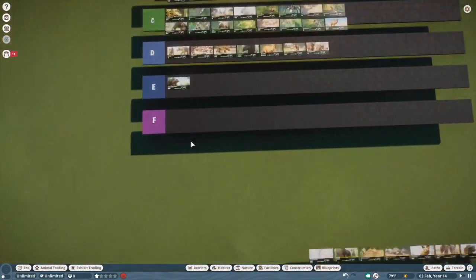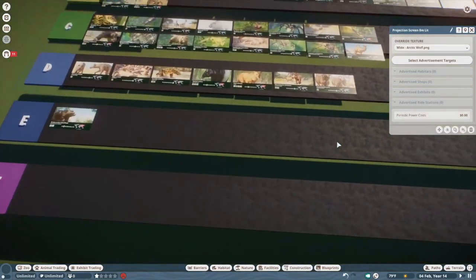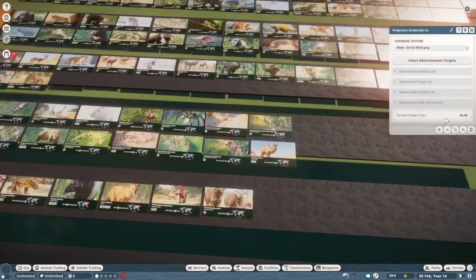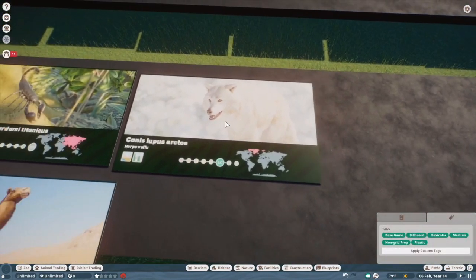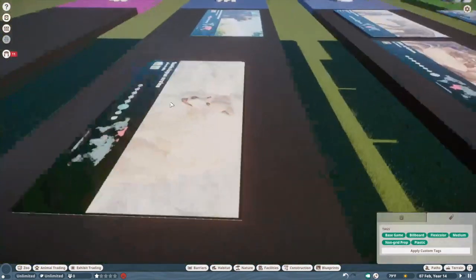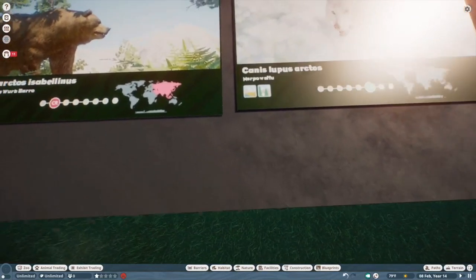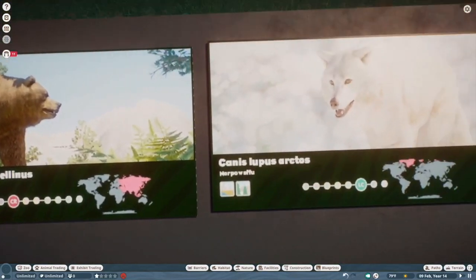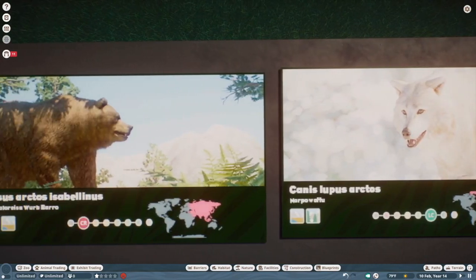Arctic wolf — it's like the gray wolf but white. Very unnecessary addition. I'm probably going to put this with the Himalayan brown bear because they have the exact same issue — it's not bad by any means, but I just have next to no use for them. If I'm using gray wolves and grizzly bears, I'm not going to put these guys in my zoo along with them.